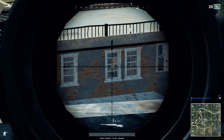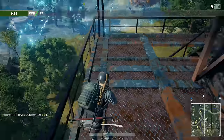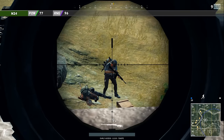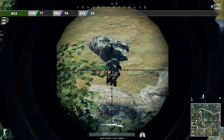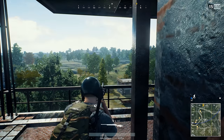The M24 has pretty good stats in PlayerUnknown's Battlegrounds. It has an amazing power rating of 77. The only guns that have a higher power rating are the shotguns and the AWM. The range rating is 96, which is the second highest rating in the game. The stability is 32, which is ok, but in the world of sniper rifles it has the lowest stability rating, though the difference is relatively small.